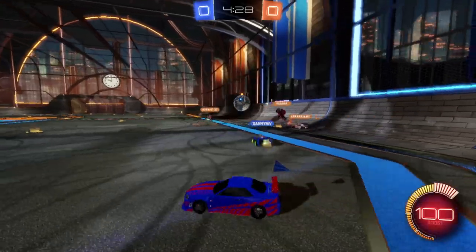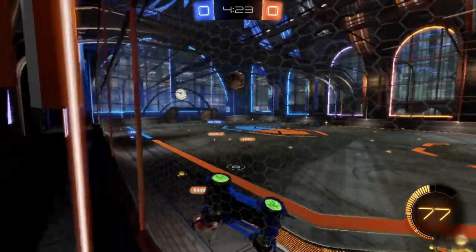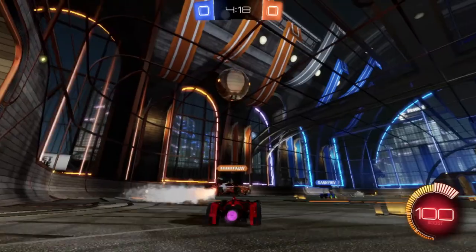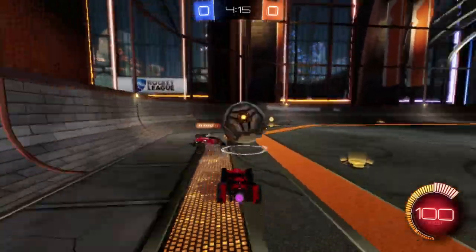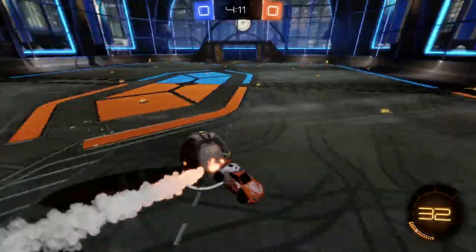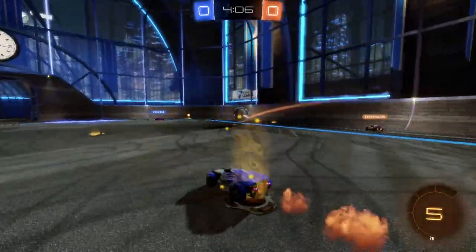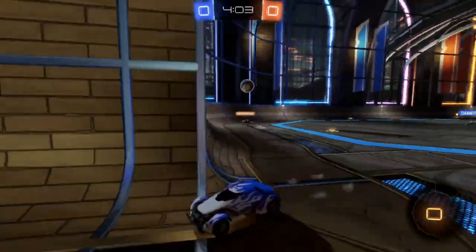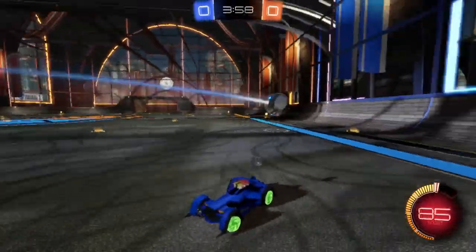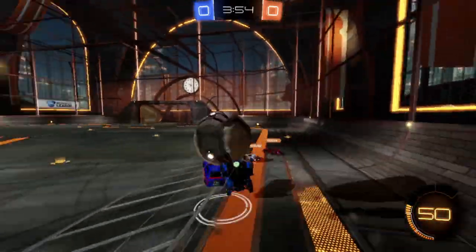Rocket League really looks amazing in motion. There's always so much going on in matches — cars jumping across the screen, explosions, the huge soccer ball getting bounced around all over the place and more. However, when you slow things down or look at screenshots, some of the finer details, and particularly the textures, are muddy and appear somewhat smudged. It's not a bad looking game by any means, but it's just kind of underwhelming. If graphical fidelity is something you're really considering when purchasing Rocket League on the Switch, you're better off picking it up on another platform.